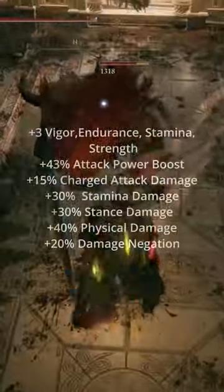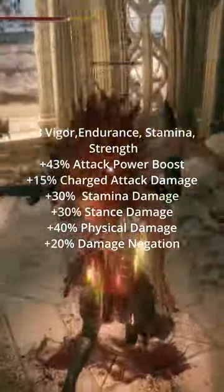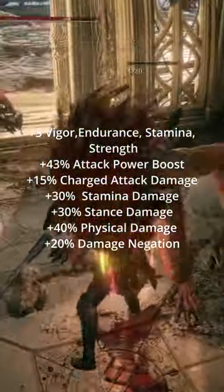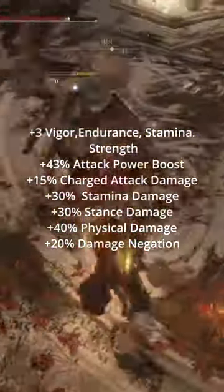After all that, you're going to have plus 3 Vigor, Endurance, Stamina, and Strength, plus 43% Attack Power Boost, plus 15% Charge Attack Damage, plus 30% Stamina Damage, plus 30% Stance Damage, plus 40% Physical Damage, and plus 20% Damage Negation.